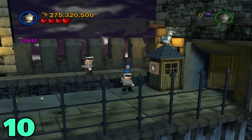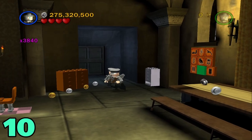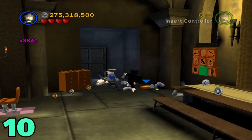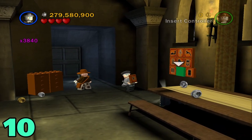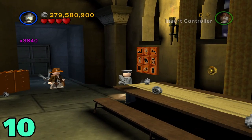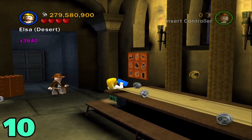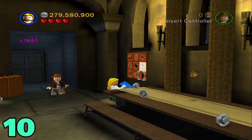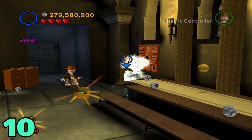For artifact number ten, after you knock on this window with an officer, go inside and destroy this metal cabinet. Pick up this little piece and plop it on this wall puzzle, then switch to someone with a book and do the puzzle. After you do the puzzle, it should just appear right here.